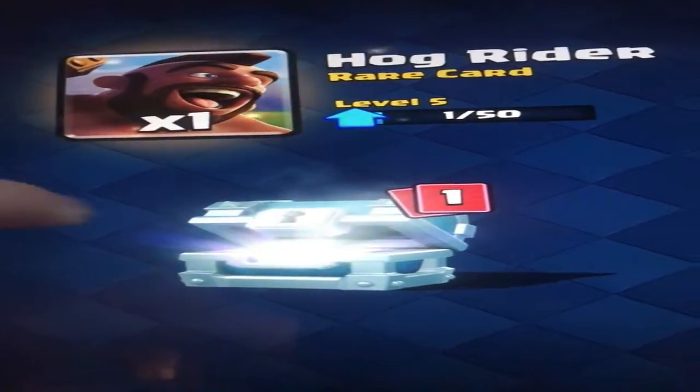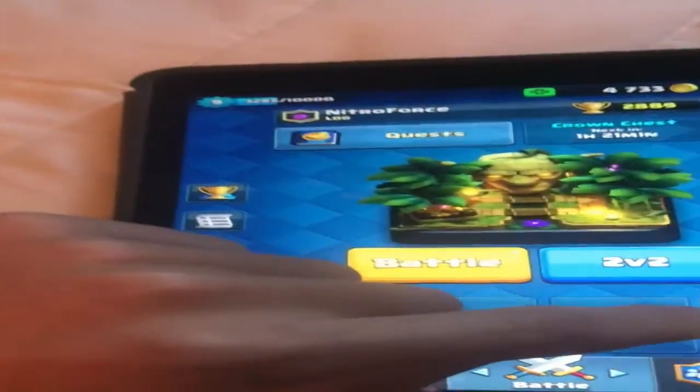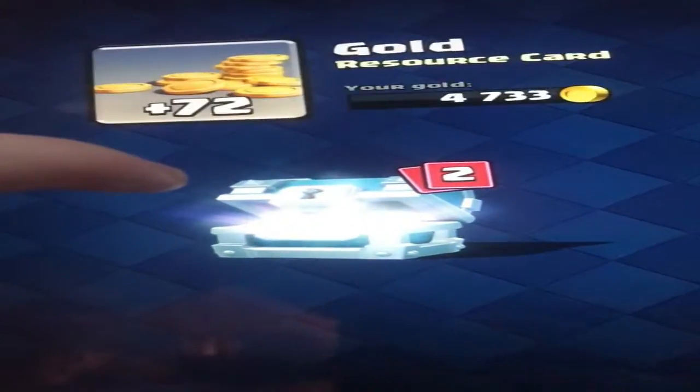Nice gold, nice gold — not what I want, but still really good cards. That's like the equivalent to a legendary or something like that. Here we go, final chest. Nice gold, I like it. Inferno Tower — no one likes that card.